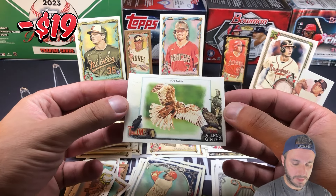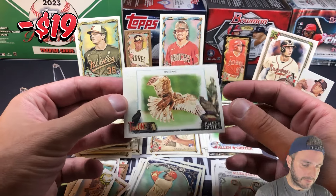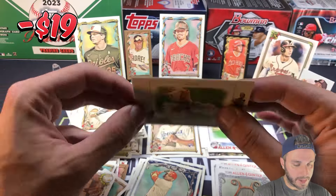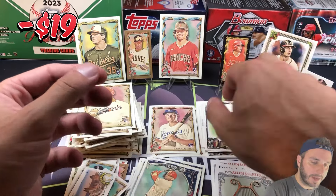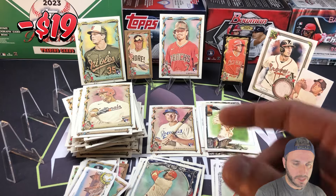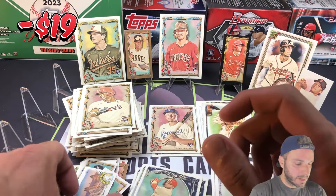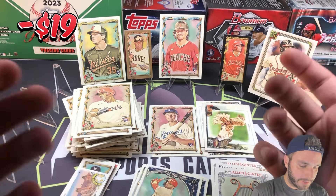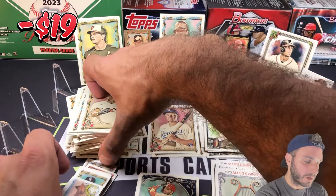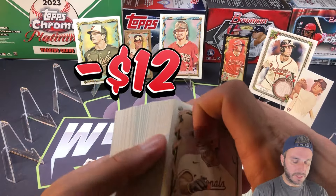Talented Buzzard is the last card of the rip. That was fun — something different for me, I never open this stuff. Not bad. Actually some pretty cool stuff came out of here, especially at the end. The Olson's nice, Shohei, Corbin, Soto, Adley — we'll take it. There was some stuff I didn't count, but not a lot. Off the top of my head there's a lot of base, so I'll just add $7 at the end.